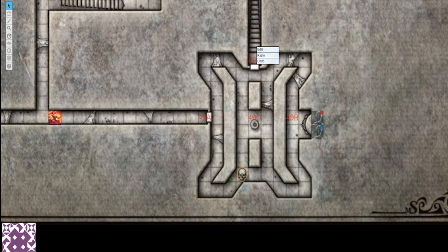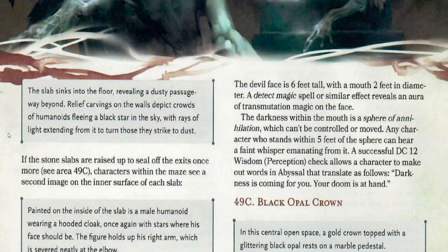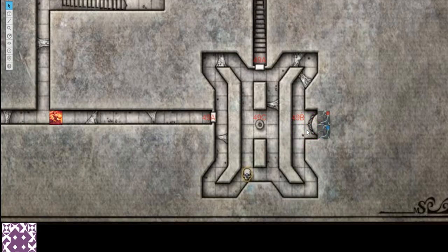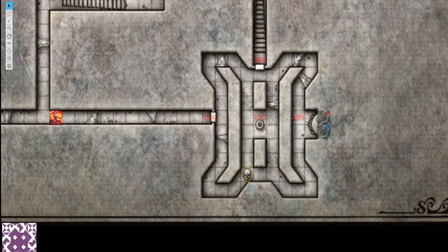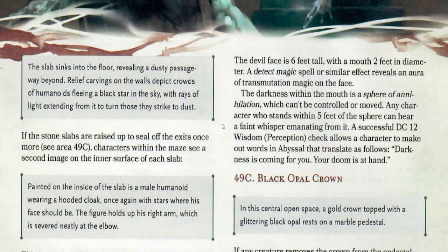So what's inside 49? The slab sinks into the floor, revealing a dusty passageway beyond. Relief carvings on the walls depict crowds of humanoids fleeing a black star in the sky, with rays of light extending from it to turn those they strike to dust. As they walk into the room, you'll see 49B: a green stone face of devilish countenance protrudes from the wall. The devil's mouth is agape and filled with darkness. Within this mouth is a Sphere of Annihilation, which can't be controlled or moved.